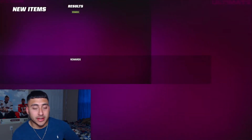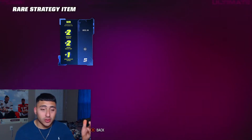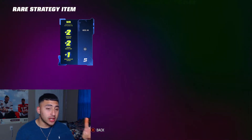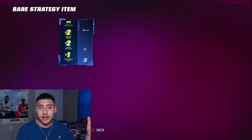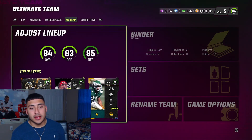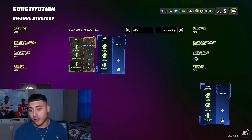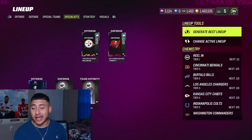Hopefully we pull a 'Let it Rip' purple one — let's open it up. We're getting a really good one — even though it's a rare one, it's a wide receiver boost: plus two catch in traffic, plus two short route running, and plus one spectacular catch. Day two of the game officially being out — I'll take it. Remember after pulling it you have to activate it. Go to the strategy item tab, add it just like that, and it will be activated for all the positions — so all wide receivers will get the boost.